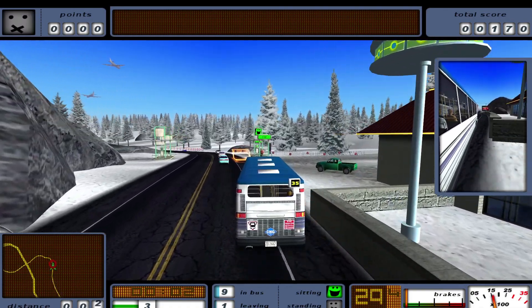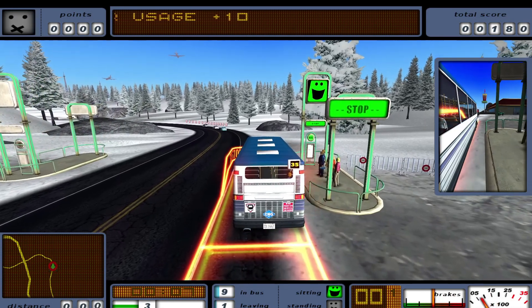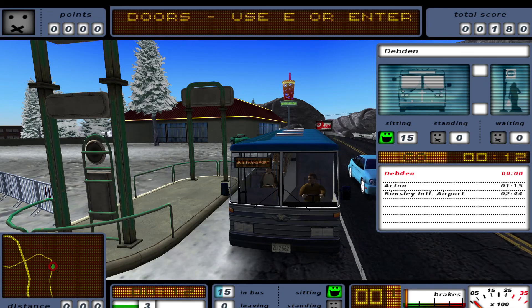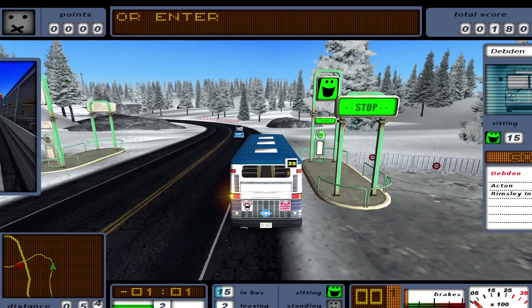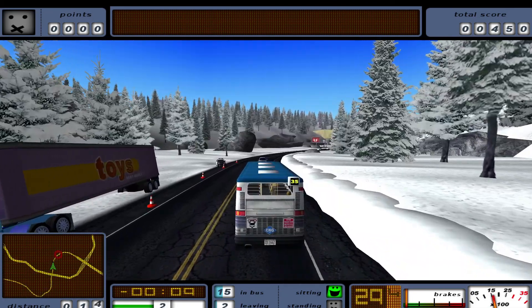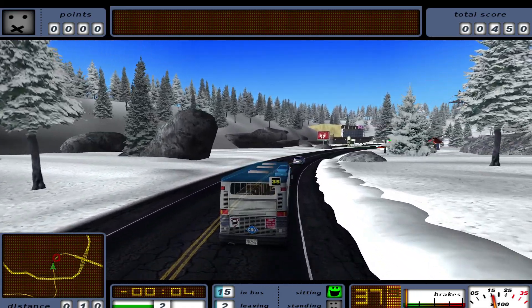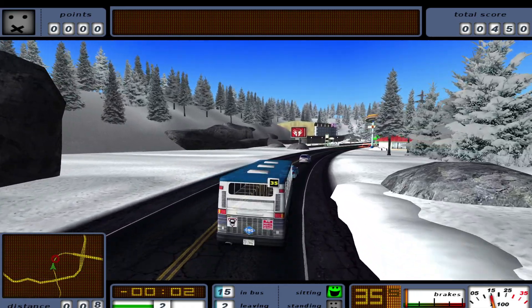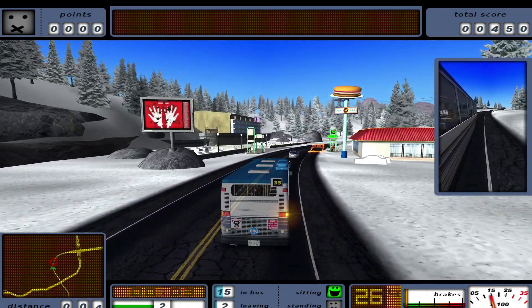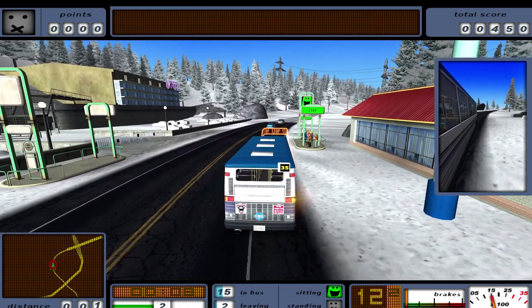I'm playing a different level right now and we're inside a mission showing us a snowy mountain area. I like how they have different areas — it's not always the city. Sometimes you're out in the wild, driving through the snowy mountains, which is pretty cool. As you may notice, my bus might go transparent sometimes — that's because I'm getting close to the car in front of me, since you can't look inside your bus and cannot change the camera view. That's kind of their solution to avoid bumping into the guy in front of you.